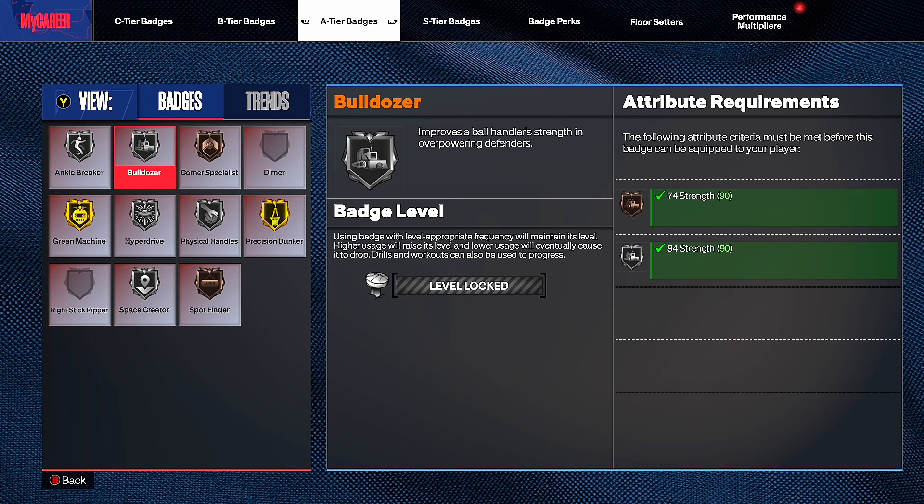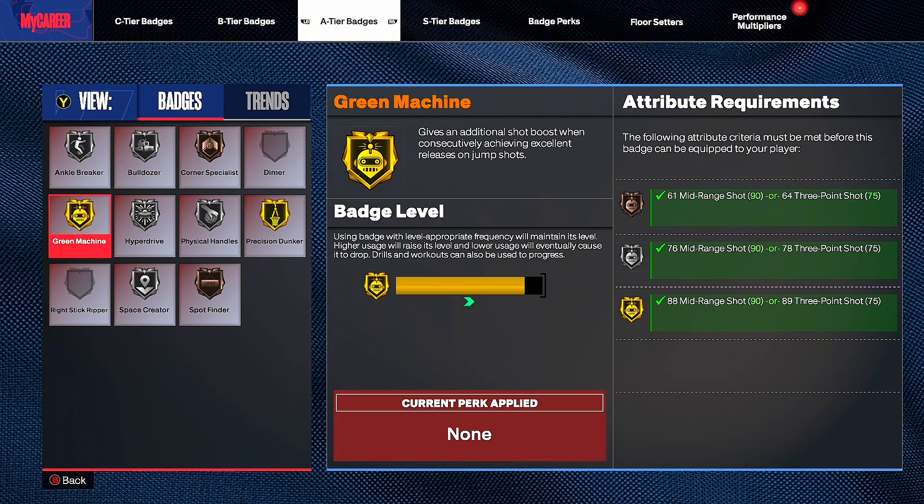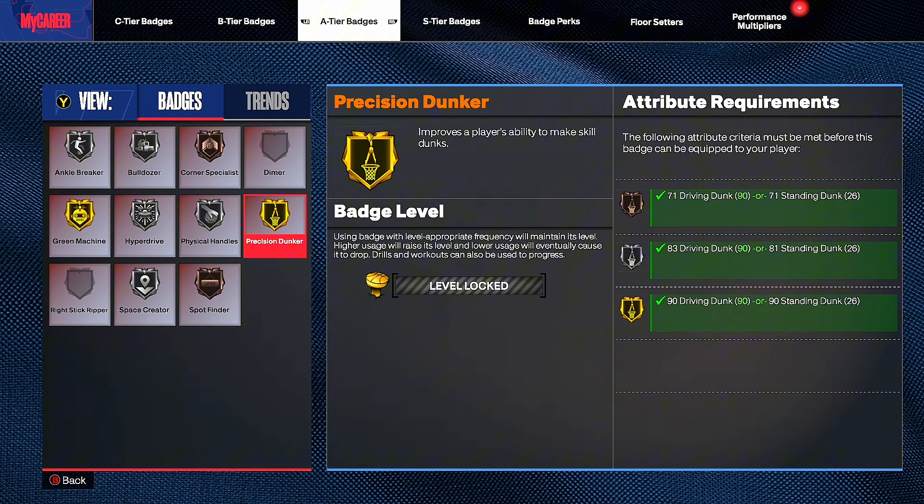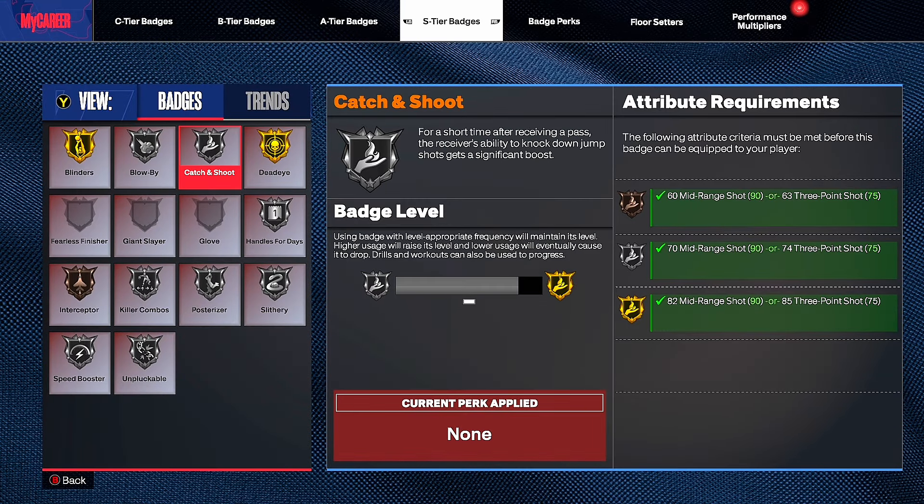For A-tier badges: Bulldozer is very good — improves a ball handler's strength for overpowering defenders. I floor-set it so it never goes below silver. It literally pushes defenders out of the way like you're Zion — you give them the shoulder and push them right out the way. Green Machine gives an additional shot boost when consecutively achieving excellent releases — by far one of the best, make sure you have that. Precision Dunker improves the player's ability to make skill dunks — this is how you use the dunk meter effectively. Floor-set it to at least gold.